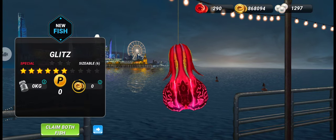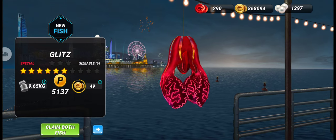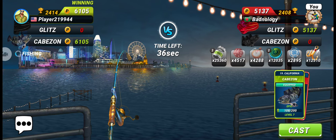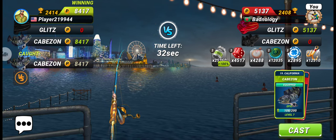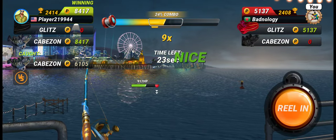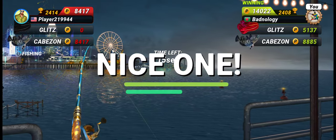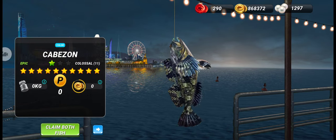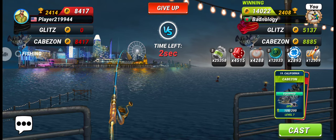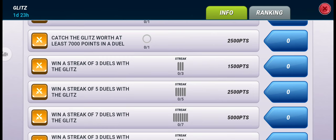This is what the new Glitz fish looks like — it doesn't even look like a fish, but anyway it's a special fish. The opponent chose an epic fish, and if we win this duel it will give us some points. We'll go for an 11-star epic fish. We already got an 11-star, and as you can see we won our first duel with this special fish.